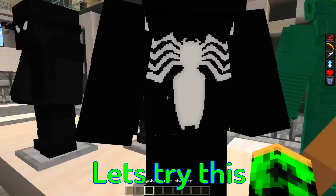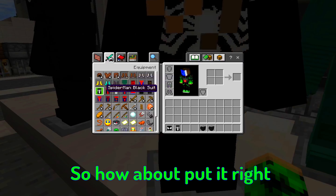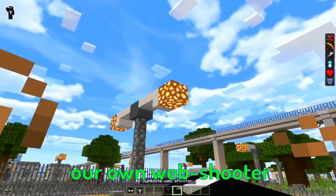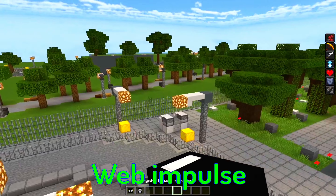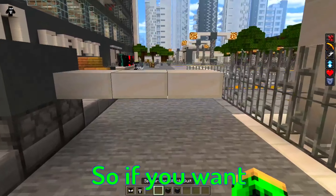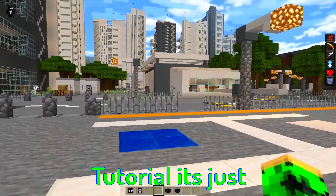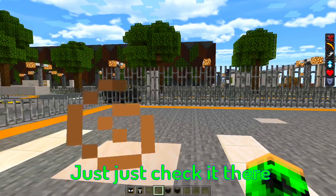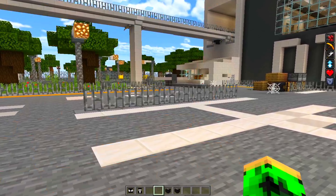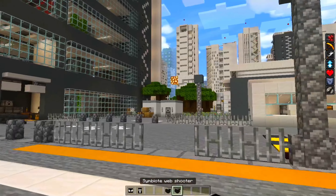Let's put on the symbiote suit, right-click to wear it. We have our own first-person web shooter — 'web impulse' — amazing! If you want the full tutorial or the download link for this add-on, it's in the description below. I think this add-on is amazing.